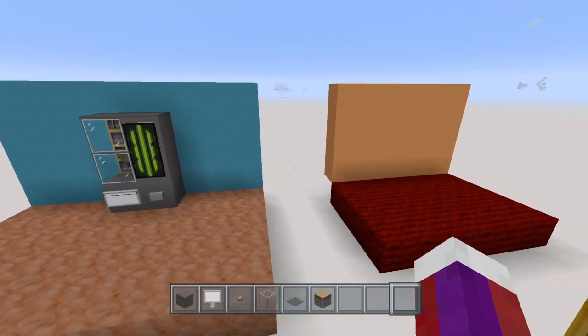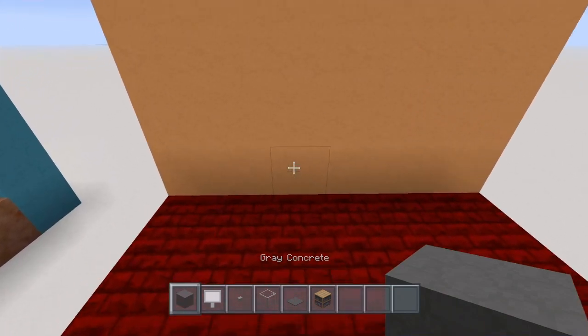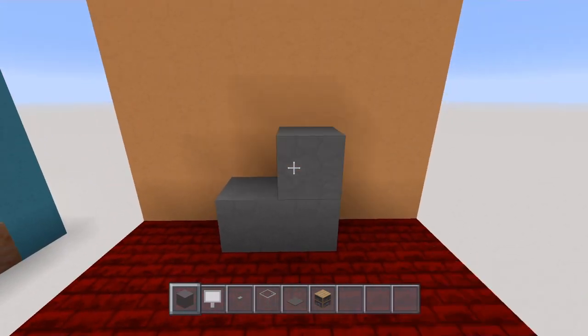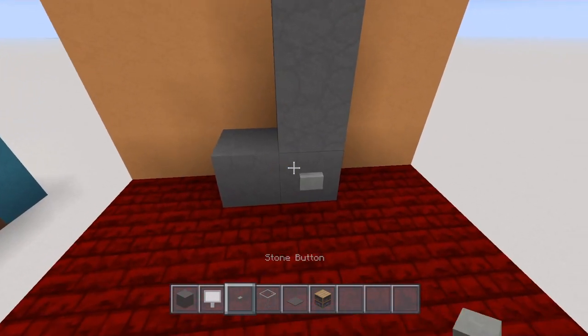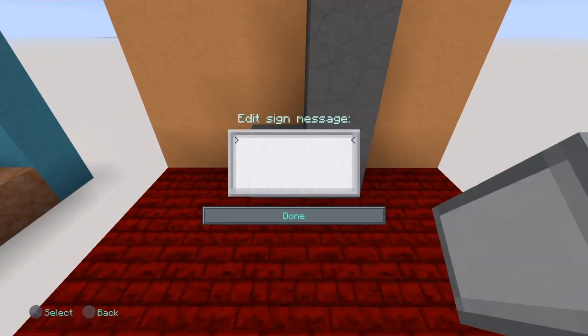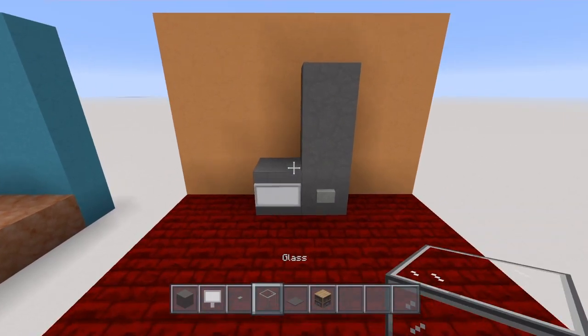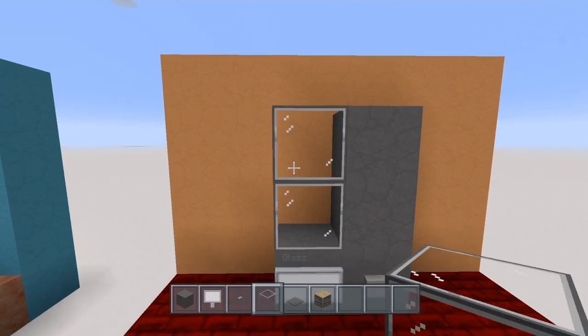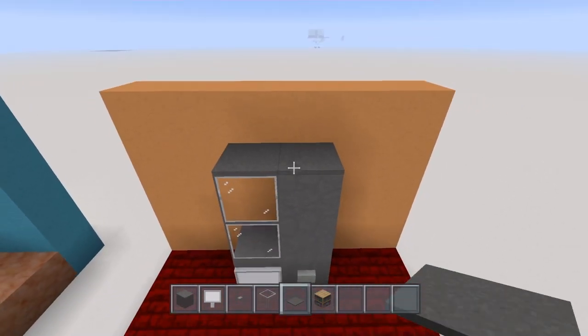Alright, now let's go ahead and build one right over here — this is really simple. I'm going to use grey concrete and place two of them right here on the ground, and then two more right here. Next, place your button of choice right here, and then your sign right there. Once you've got that, place two glass blocks here, and on top of that place your grey carpet.